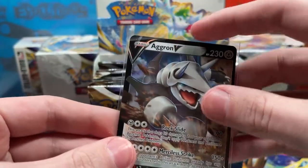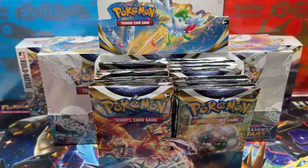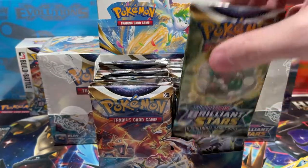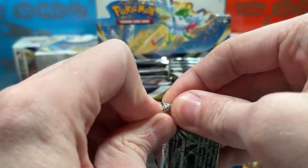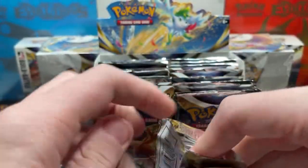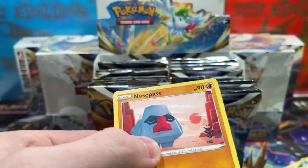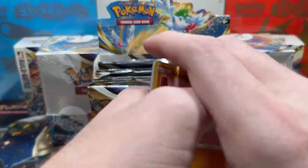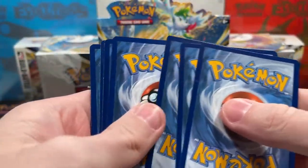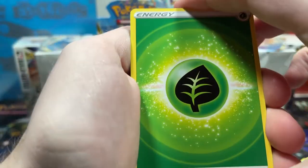After all these booster box videos are recorded and uploaded, we're gonna take a look at the Brilliant Stars binder. Let me know in the comments — I'm really curious: can somebody tell me why these character cards in this set are not going for very much on eBay? I got some stuff posted on eBay. I'm gonna keep some code cards for future giveaways.